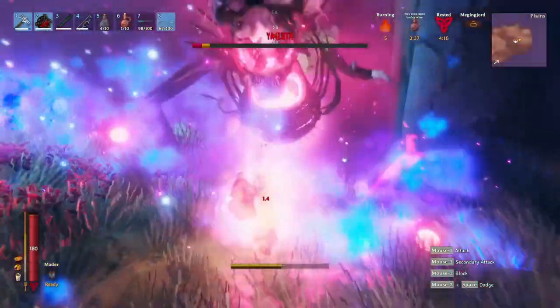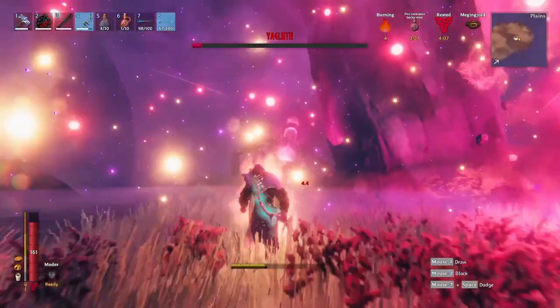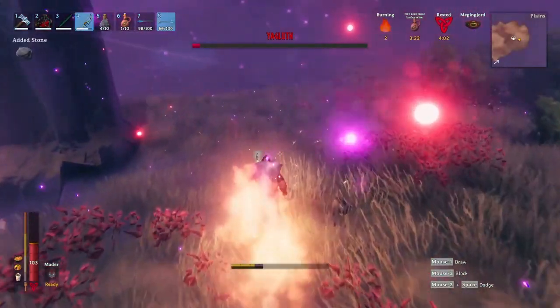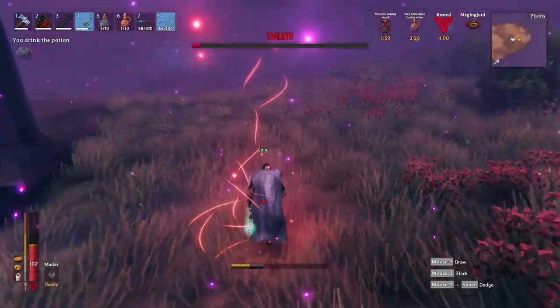The initial damage of the arm slam can be blocked, but the blue fire it leaves behind will cause you to take damage over time. Don't get cocky with this boss — getting hit by just a small portion of his flame breath cost me half of my HP even with my fire resist buff.